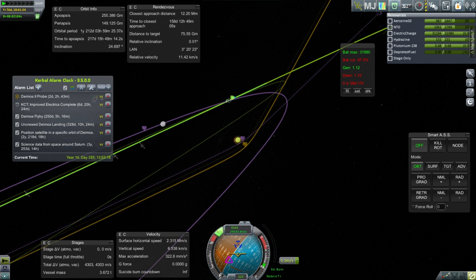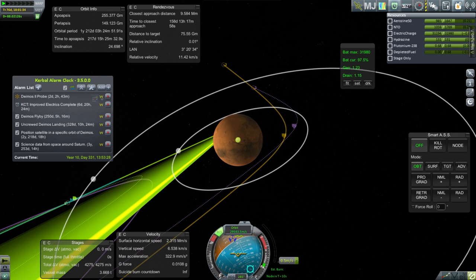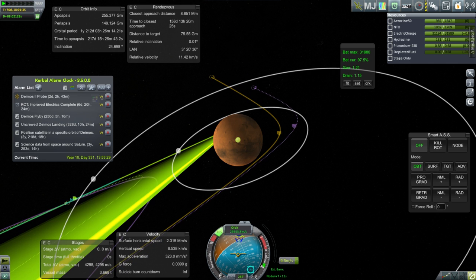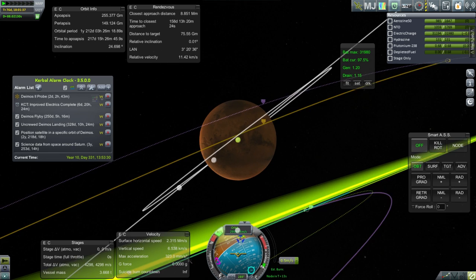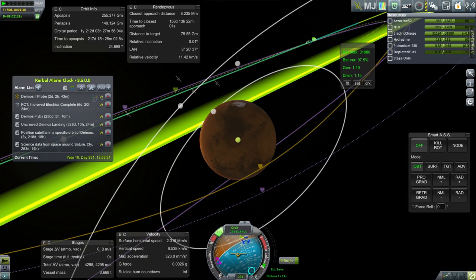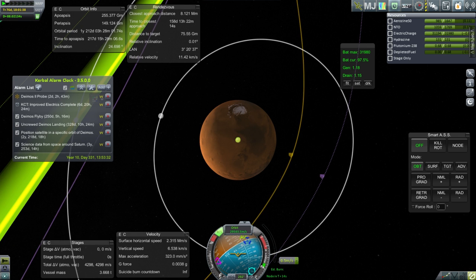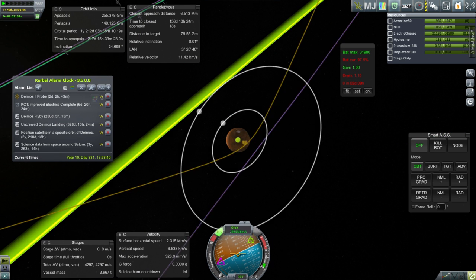Let's do the rest with RCS. We do want to get in tight because then we'll get the help of the gravity of Mars to do the things we wish to do. We would also like to be flat with the orbit of Deimos, but that looks like it's going to be a trickier proposition. Let's just start.